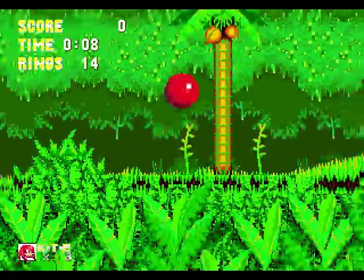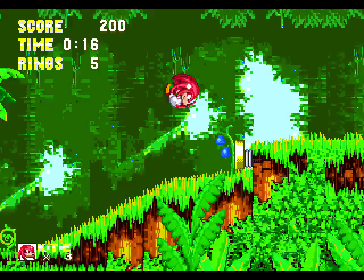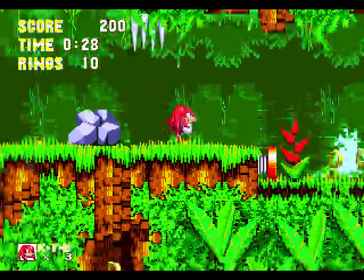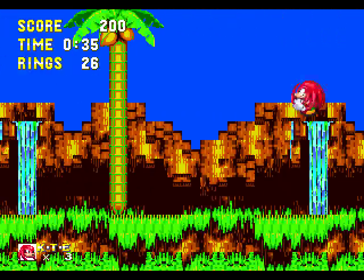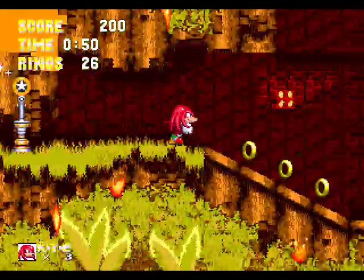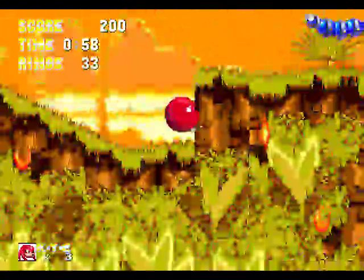There are a few changes to note between the Tails playthrough and this one. One, Knuckles can't jump — he has much less jump height than Sonic & Tails, which is especially noticeable if you play Sonic 2 & Knuckles. You'll notice Knuckles can barely reach the boss's head. To make up for that, he can glide, so he can go much longer distances in the air. And he can break through walls that we couldn't break before, one of which is coming up toward the end of this act. So let's glide across here because we can.